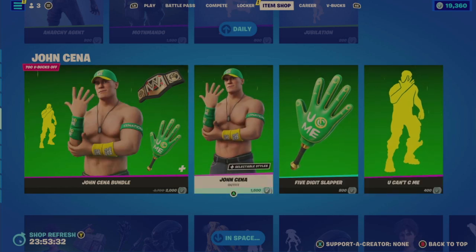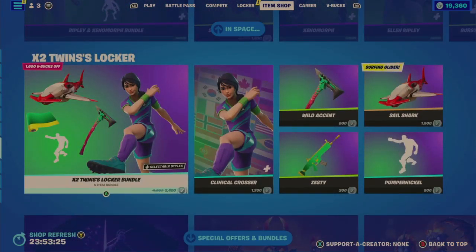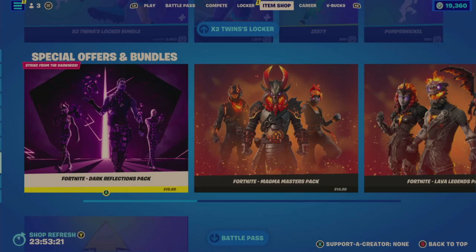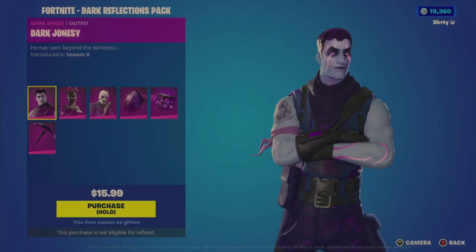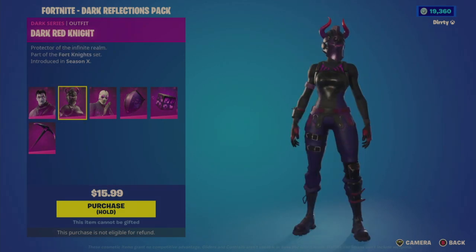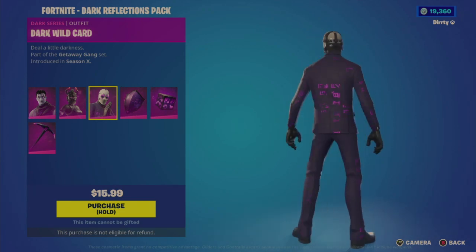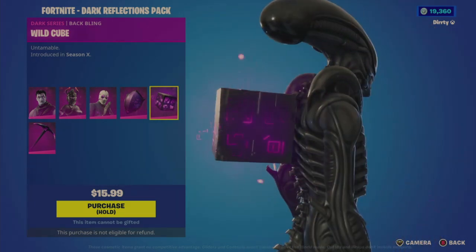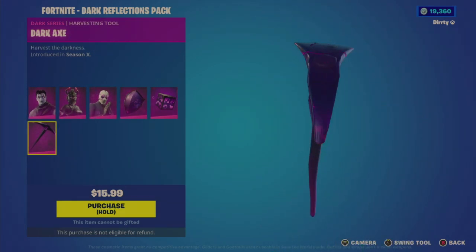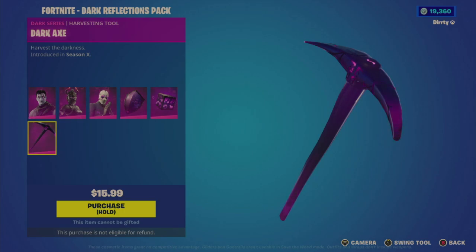We've already hit the repeat portion of the shop with the John Cena Bundle and their items, the Ripley and Xenomorph Bundle and those items, and the X2 Twins Locker is still here. Under Special Offers and Bundles, there's the Fortnite Dark Reflections Pack — looks like they brought it back. It includes Dark Jonesie, Dark Red Knight, Dark Wild Card, Dark Shield, Wild Wild Cube with a cool glyph effect, and the Dark Axe tool, which has a nice thud sound. All that is $15.99.